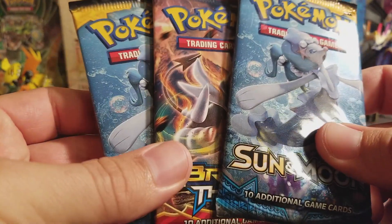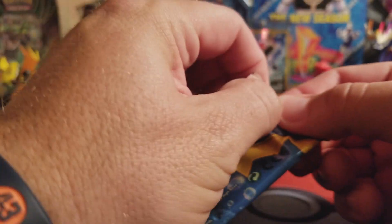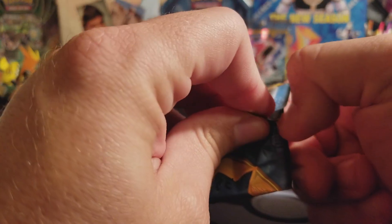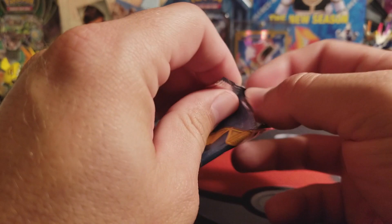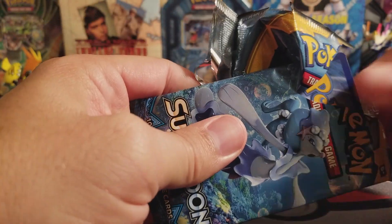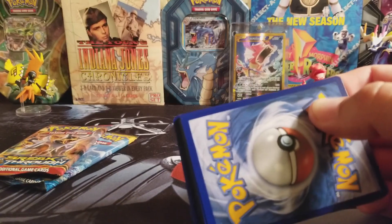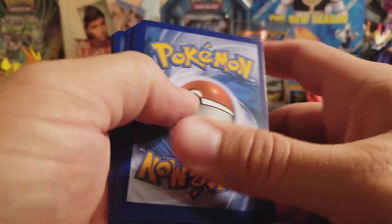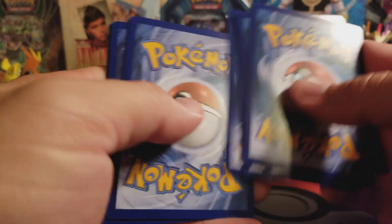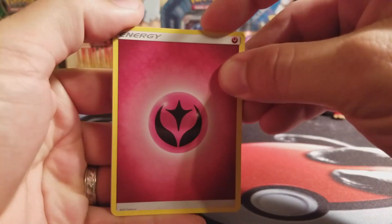I'm just gonna do them like this — a Breakthrough sandwich, starting with Sun and Moon. Primarina has been my wife's favorite Pokemon, mostly because that's what her deck is based around. She's beat me with it both times we played, so maybe that will bring us some good luck.